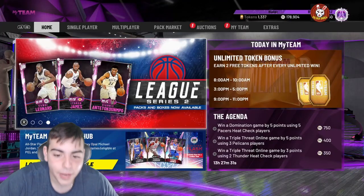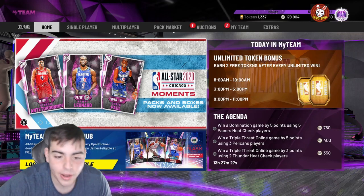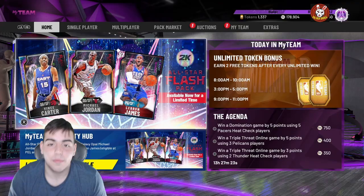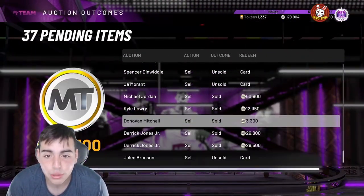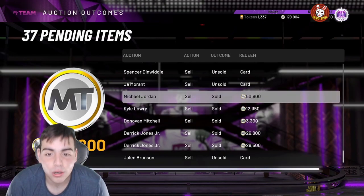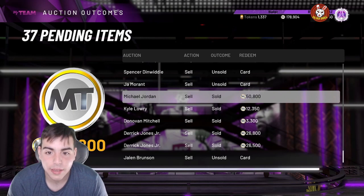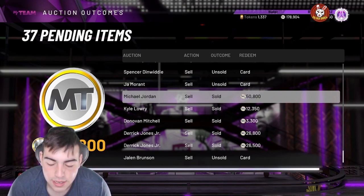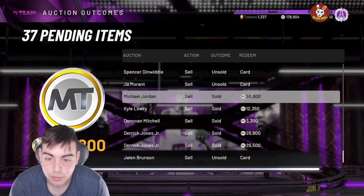What's good YouTube, it's ya boy Bugs back on another NBA 2K20 MyTeam video. Today, we are going over some of the hidden galaxy opals in this game for cheap, bro. And as you can see, my auctions are going crazy — I found the number one coin making method in NBA 2K20. I made 100,000 MT in literally less than 30 minutes, I swear to you.